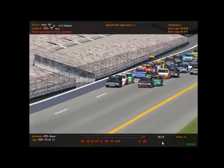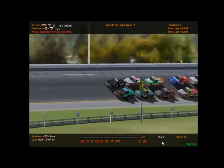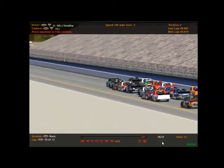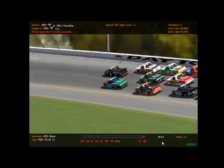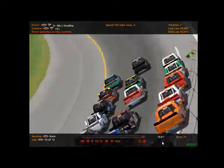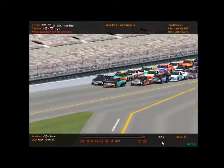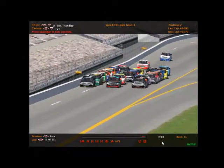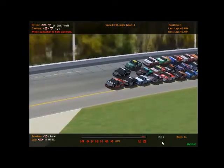Six laps remaining. The 68 with the preferred lane — looks like he is going to get the lead, maybe? He inches ahead but has not cleared the one yet. Looks like the 98 of Jonathan Hoff is going to look low, making it three wide. One truck holding his ground in the middle. The 21 right behind. Five laps to go and we're three wide for the lead. The 98 with a preferred lane — but the one is still holding his ground on the outside. And now the 98 is clear — Jonathan Hoff to the lead!